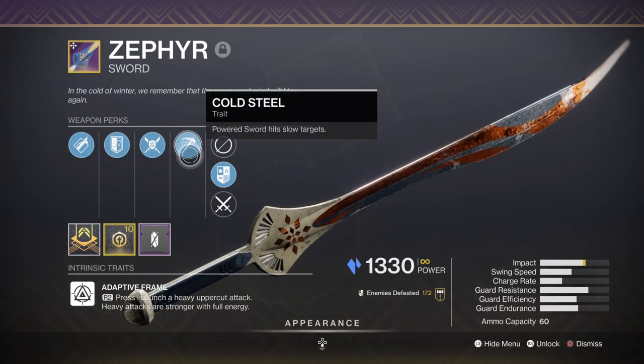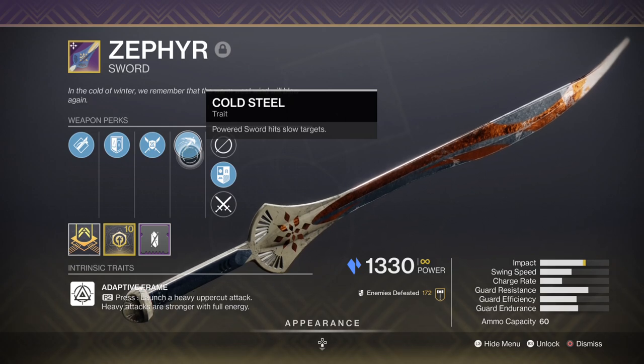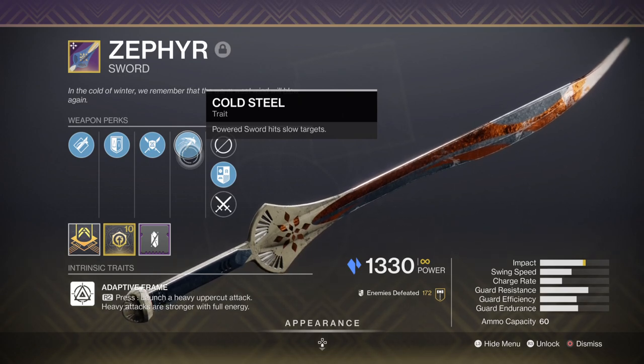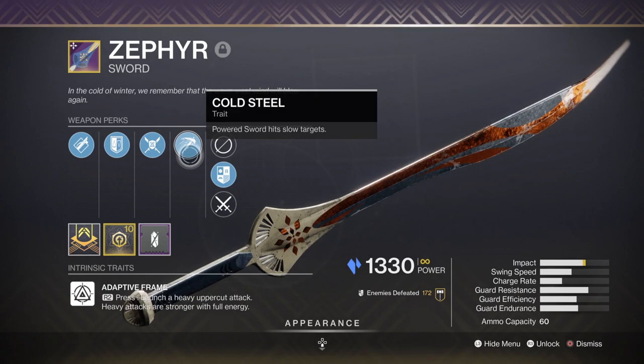Heavy isn't anything specific as any weapon you choose is viable here, but I've found that using the Threaded Needle with the Cold Steel perk is fantastic against champions once they are stunned, as you can apply a freeze debuff on them and use their frozen state to deal extra damage or limit their movement. This will vary depending on the end game content and combatants you face, so it may be wise to keep a backup option with Vorpal Weapon as well.